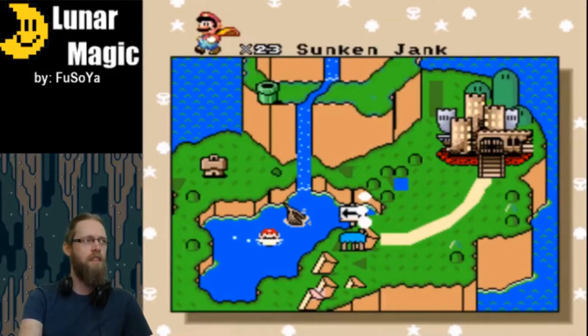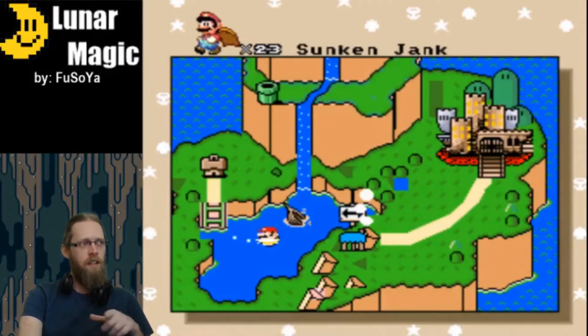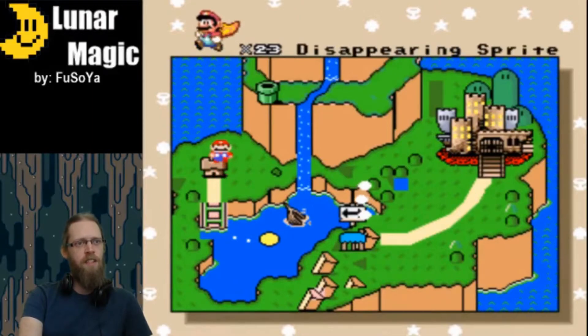One of the most difficult things I found in Lunar Magic was working in the overworld — that takes a lot of work and practice. But even within the first day or two, I was able to get basic animations set up, like when beating a level it opens up a new path. I was able to set that up.